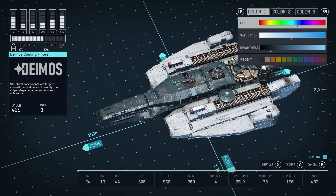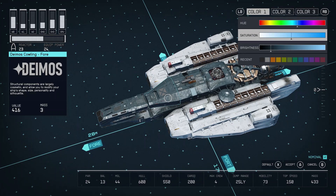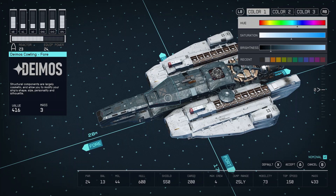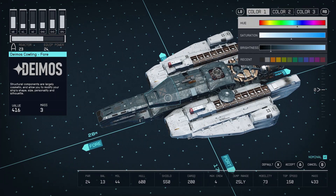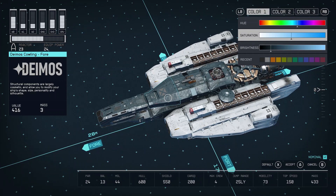The color palette for the dark blue: the hue is going to be 43 clicks from the right. You take your hue, move it all the way to the right, and then move it back to the left 43 clicks. The next is the Saturation. The Saturation is going to be 49 clicks from the left — so almost dead center. You take the Saturation, move it all the way to the left, and then back to the right 49 clicks.